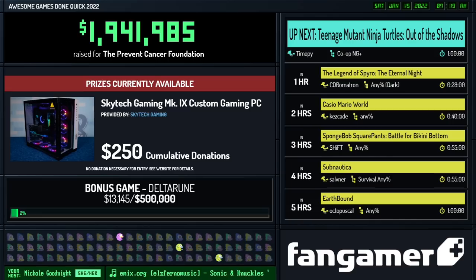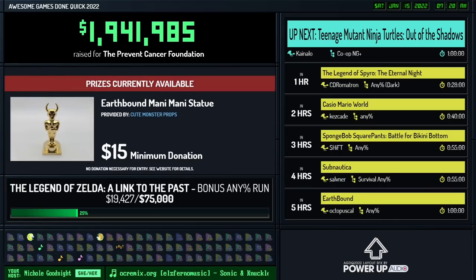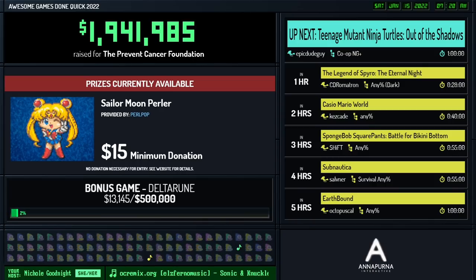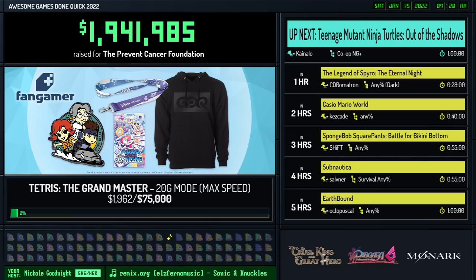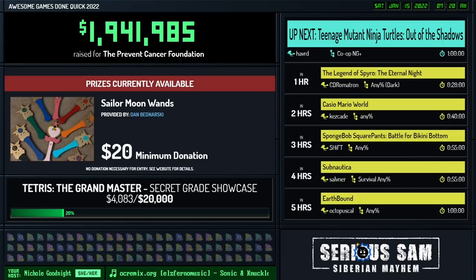Jason donates $25 and says: 'Late night GDQ with my beautiful fiancée Carrie and my good boy Sterling is the best.' Thank you so much. Covert Ronan donates $25 and says: 'PCF is an organization that means the world to me. Just last year, my father, mother, and one of my aunts were all diagnosed with various forms of cancer. However, thanks to early detection, all were able to be treated and are now in remission. The mission that PCF undertakes is so important and I cannot express how thankful I am every year for AGDQ.' Thank you so much, Covert Ronan.